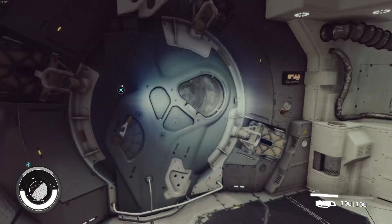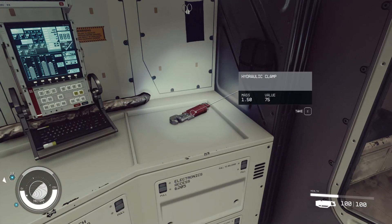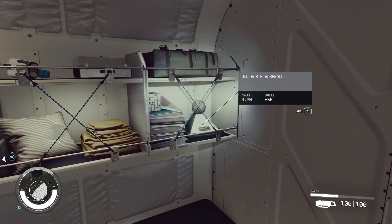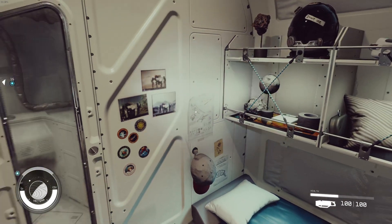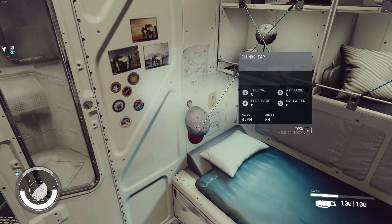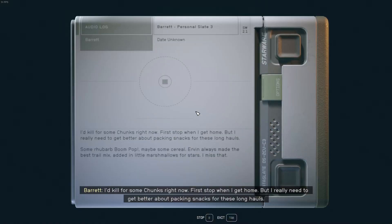There's gonna be a lot. Old earth baseball. Vacuum tape. Barrett personal slate three. Chunks cap. Bed. Oh, I'd kill for some chunks right now. First stop when I get home. But I really need to get better about packing snacks for these long hauls. Some rhubarb boom pop, maybe some cereal. Urban always made the best trail mix — added in little marshmallows for stars. I miss that.